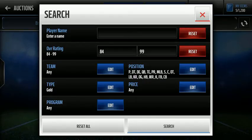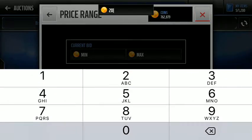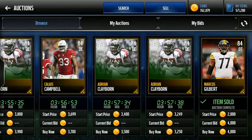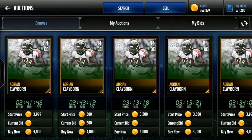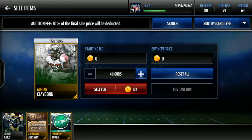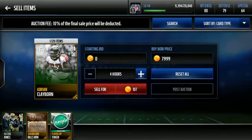Set the price range — it's around 4,000 down to 2,000. And yeah, there are a bunch of Adrian Claibornes here, so this is the sniping round. You just buy players. I already bought one, but I'll buy one more. Then you just sell them. The reason these players are listed so low is because people don't know what they're actually worth.